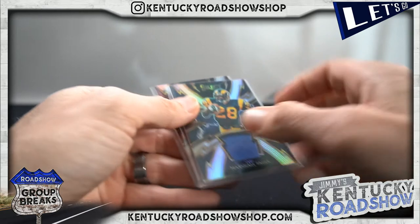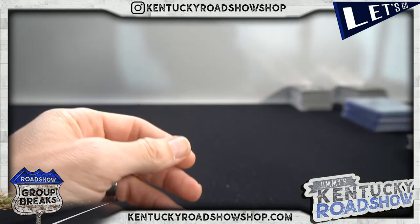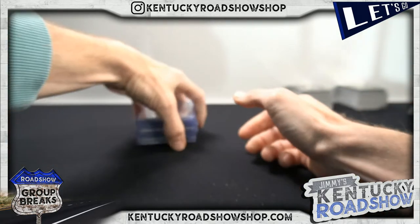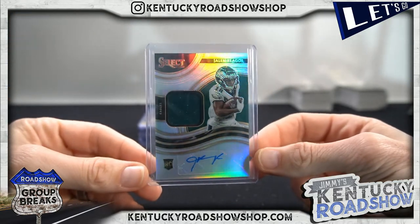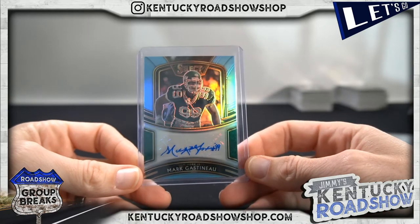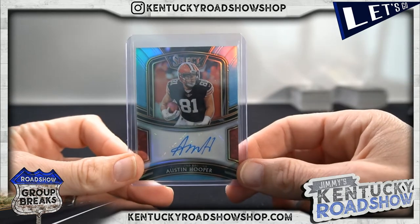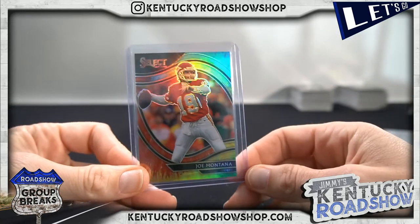Some jerseys: Marshall Falk to 99. George Kittle to 99. Jalen Rager. Mark Gastineau to 49. Austin Hooper to 49. Jordan Love silver. Joe Montana tie-dye.